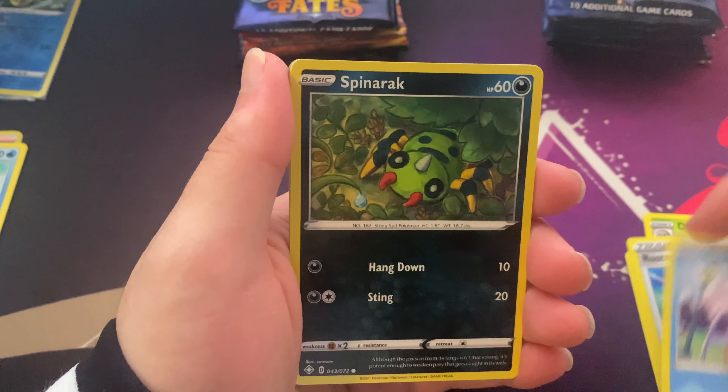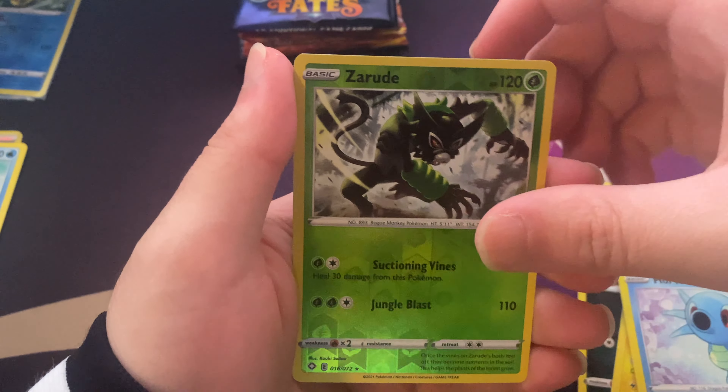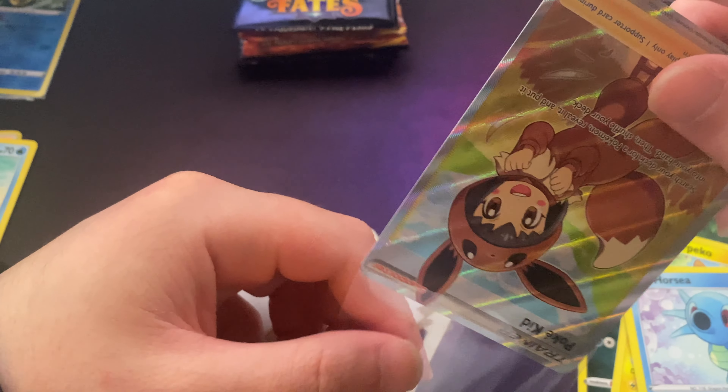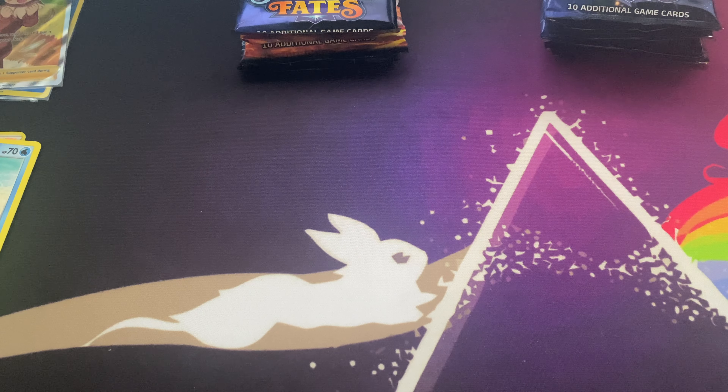I actually needed this. Aldegas, Rusted Sword, Smohm, Spinarak, Morpiko, Rowlet, Horsea, Zarud, Pokekid. I feel like I get a Pokekid in each video.